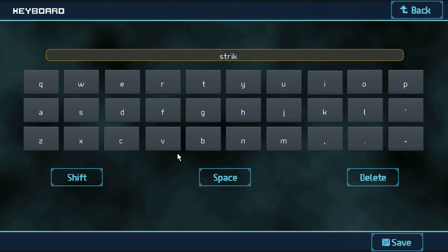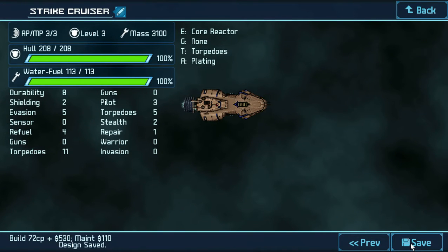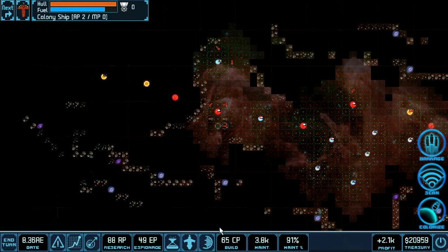Okay, why the heck did my shift not work? There we go — Strike Cruiser. Save it. Save it. Choose cancel? Note to discard the design? Yes, save it — I just got done making it.